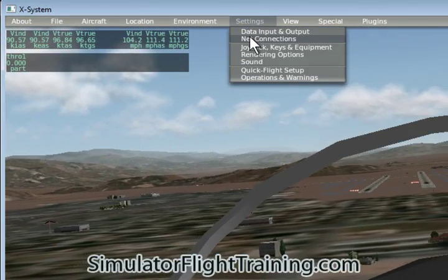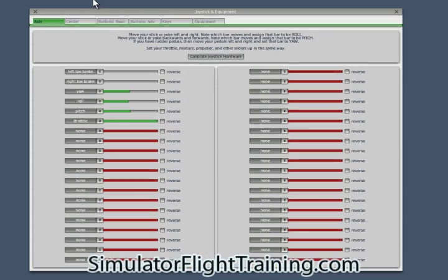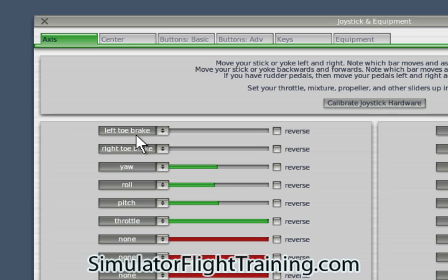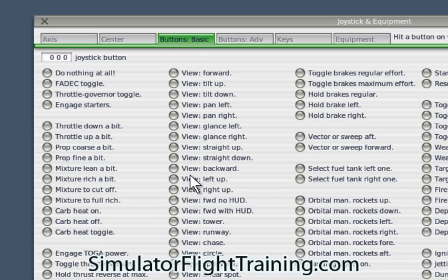Under Settings we can go into Joystick. Now here's where we can set our different joysticks and pedals. We can see right toe brake, left toe brake, our yaw, our roll, and our pitch, and we can configure these different axes here. We can also go into our Buttons to set how we want our buttons to work.